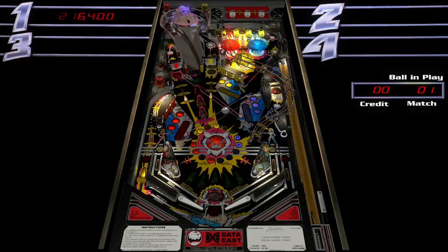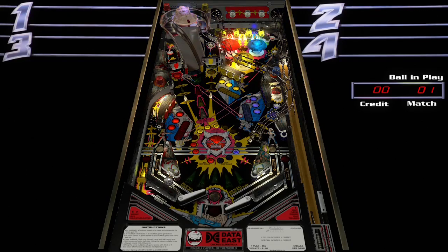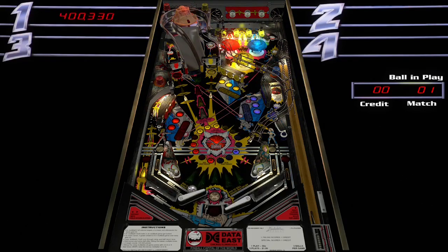We have drop targets — red, yellow, and blue drop targets. I'm wondering what happens when you hit all the ones of the same color. I'm looking at the playfield to see. We hit all the blue ones, so now I think we have to lock the ball in the blue area there. See how it's blinking? Looks like a ball can be locked there. It is a hard shot though. Now we got all the yellows. To do yellow, we just hit the yellow blinking spinner. We can hit that — it's easy.